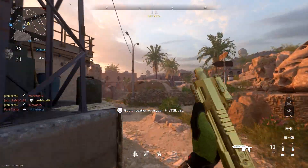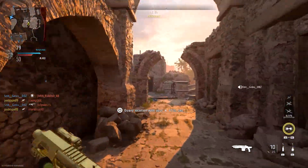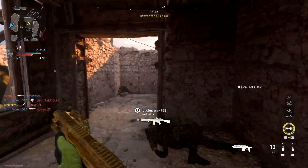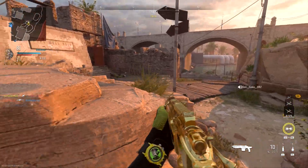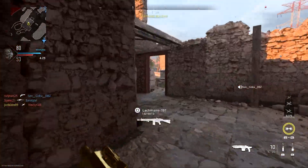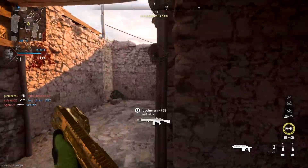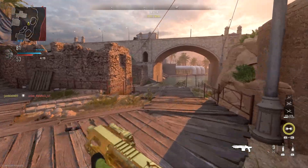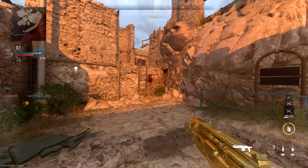Next is Hollow Point. This one's another strange one. It has a crippling effect which only works with shots to the legs — it slightly blurs and shakes their screen and stops them from sprinting. However, this is only when you hit them in the legs, and in general you don't want to be aiming that low down due to the reduced damage. It's also going to reduce bullet velocity by 7%, which isn't that noticeable but obviously not ideal, and it will give a significant reduction to bullet penetration, so you'll do less damage when shooting through surfaces.